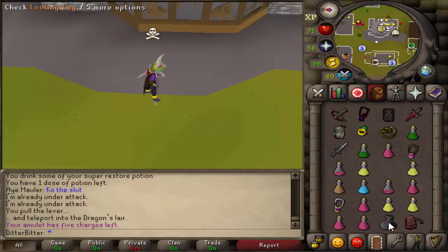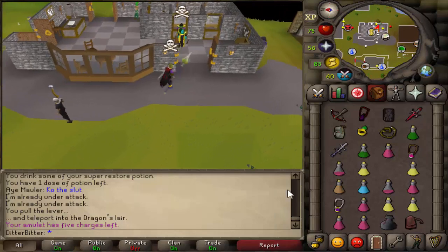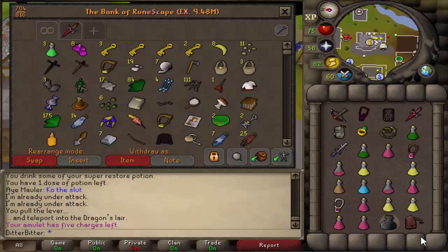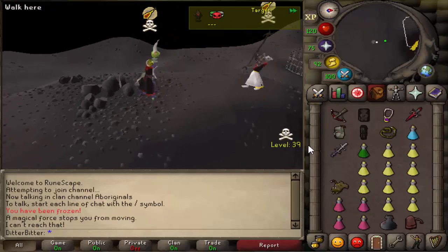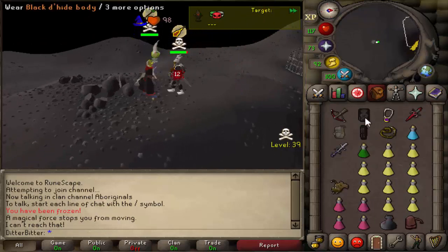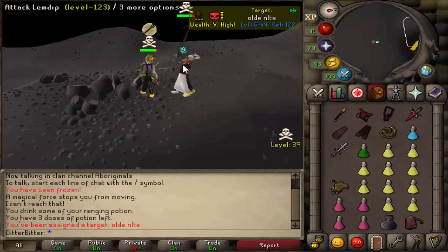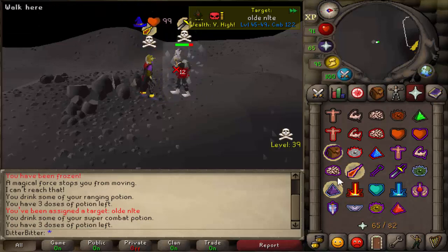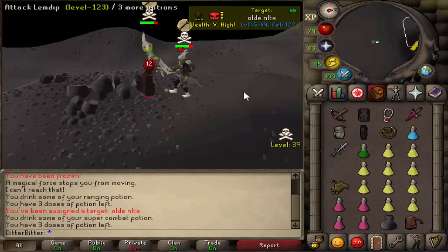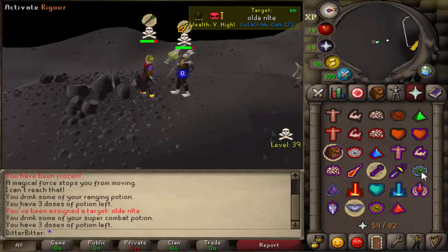We have PK'd 1.6 mil just from that quick little fight. That was this guy's friend I think, trying to save him. I want to kill him again — pot up son. I just honestly want to kill him again. That'd be so funny. If I die to him that's gonna be super embarrassing. I don't think he has an anti-venom.